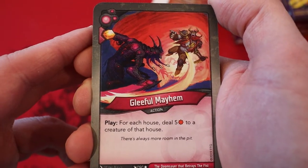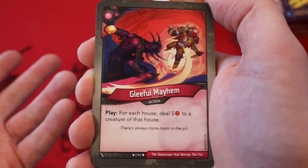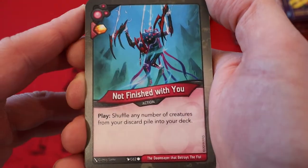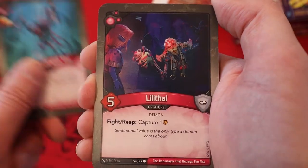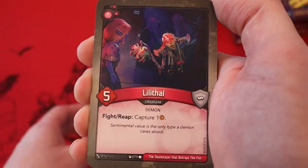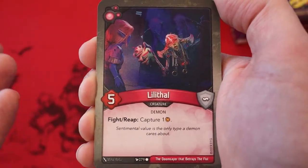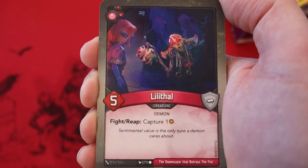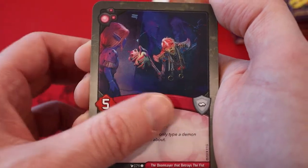Gleeful Mayhem — amber, never play it. For each house, deal five damage to a creature of that house. This is a really good card, especially if you share houses with your opponent, because it allows you to keep some of your creatures around while you target theirs. Not Finished With You — amber, never play it. Shuffle any number of creatures from your discard pile into your deck. Lithol — five power, fight, reap: capture an amber. A second Lithol. A third Lithol. I really love whenever you see three or more of a card in a deck — it really helps make it that much more consistent. And Lithol is a pretty good creature; five power and the ability to slow your opponent down as far as getting keys is really good.